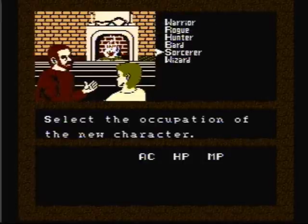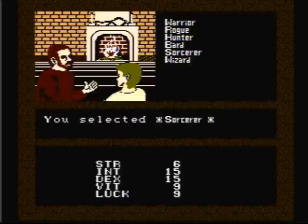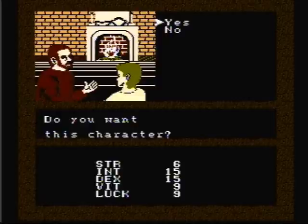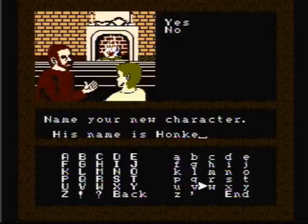The next character we're going to create is the Sorcerer. After a few rolls, I came up with this: 15 Intelligence, 15 Dexterity, and 9 Vitality. That is good enough for me. Our next special guest party member is HonkyKong73. Check out HonkyKong73's channel — he's currently LP'ing Buck Rogers' Countdown to Doomsday for the Sega Genesis, which I'm enjoying every episode. Keep them coming, HonkyKong.